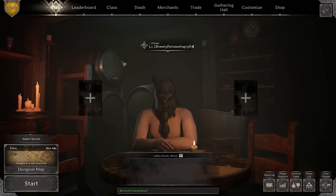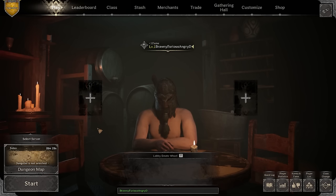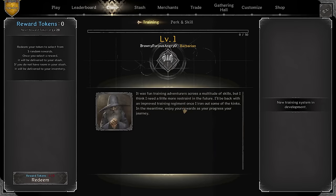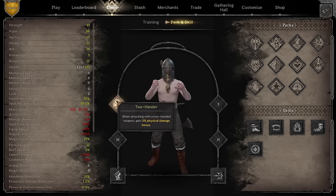After dealing with settings, the first thing you'll notice is your character is basically naked. When you hop into the class section you'll see the training section, perk skills. The only thing you're gonna have available is a two-hander.